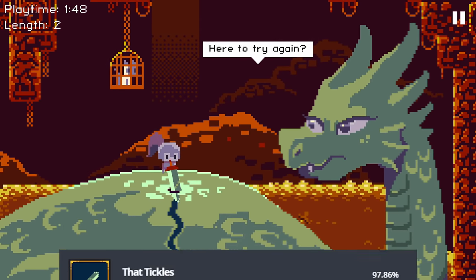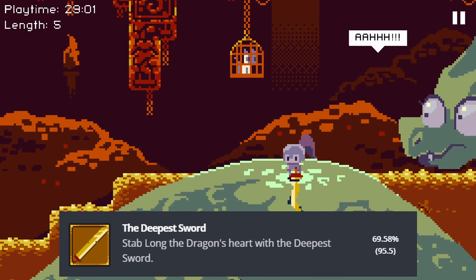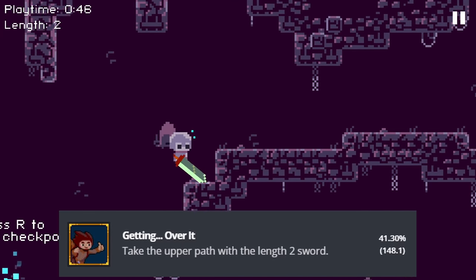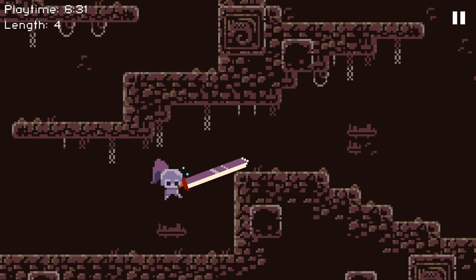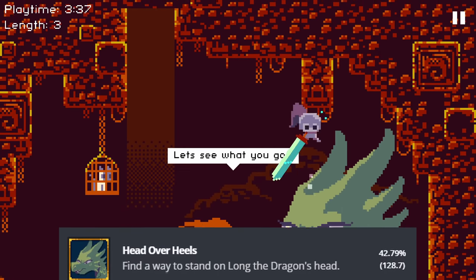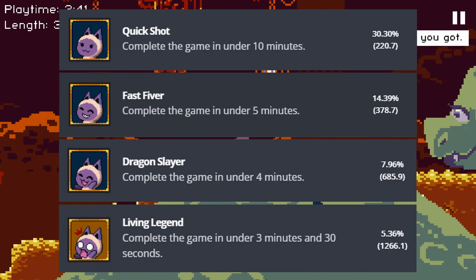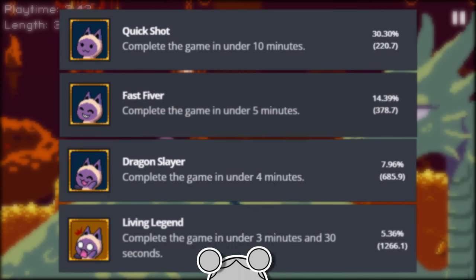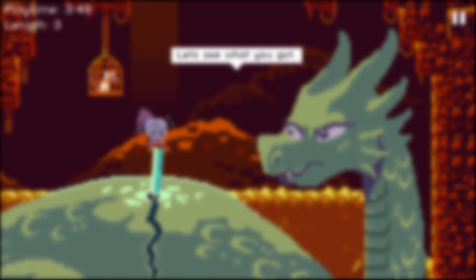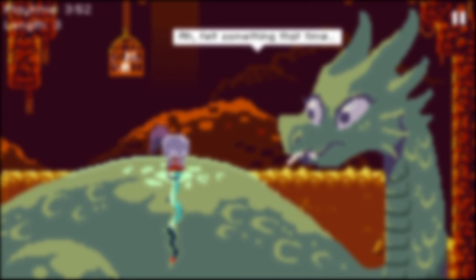We already got all the achievements for beating each individual length level, but now that I'm a bit more familiar with the mechanics, let's see what else there is. If we go this way instead of the intended route, we get the 'getting over it' achievement, and if we wiggle through this section instead of going above, we get the wiggler achievement. We can also goof off and jump all over the dragon's face for 'head over heels.' Time to show my physics professor they were wrong this entire time.